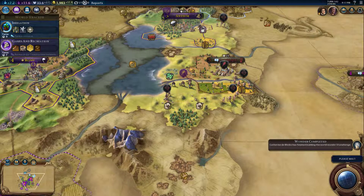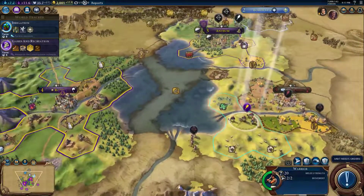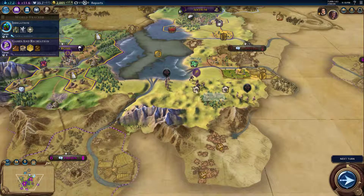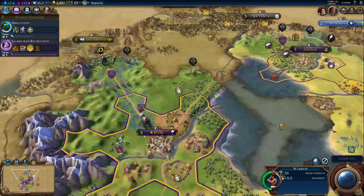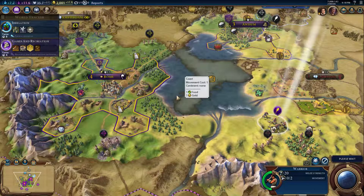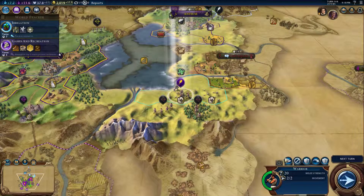Looks like some place finished building a natural wonder. I've got ten more turns for my settlers, six more turns before — resuscitation? Again, judge my reading abilities, I cannot read for anything. Seven turns until irrigation is complete — you guys can't move.